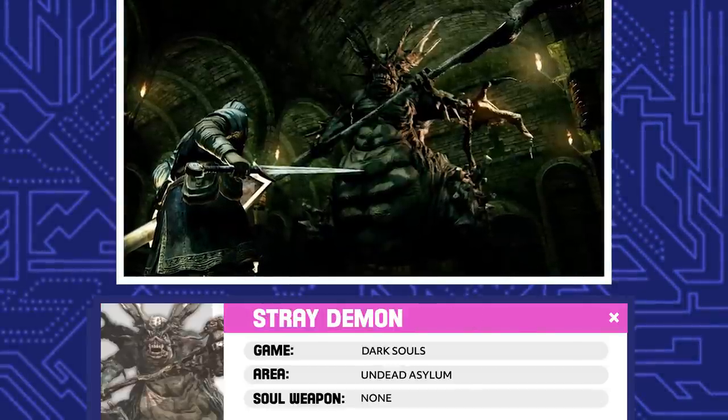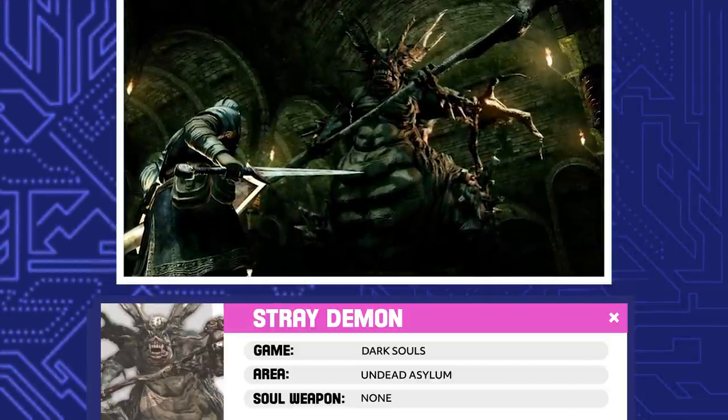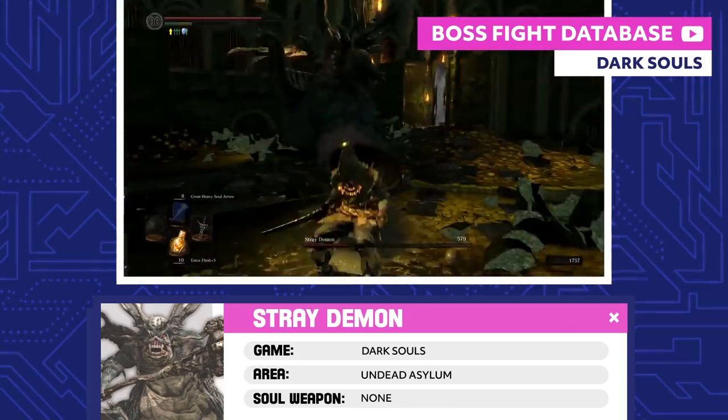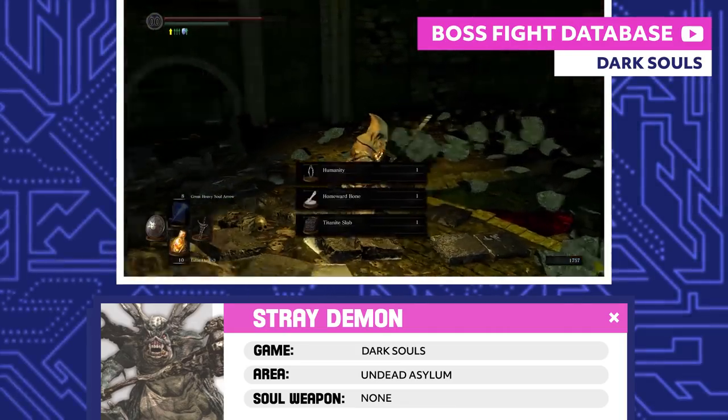Stray Demon. If you're feeling nostalgic, you can take a trip back to the Undead Asylum and try your hand at fighting the Stray Demon. He looks like the original Asylum Demon, but his AoE magic makes him way tougher. It's worth the trouble though — the Stray Demon drops a titanite slab.